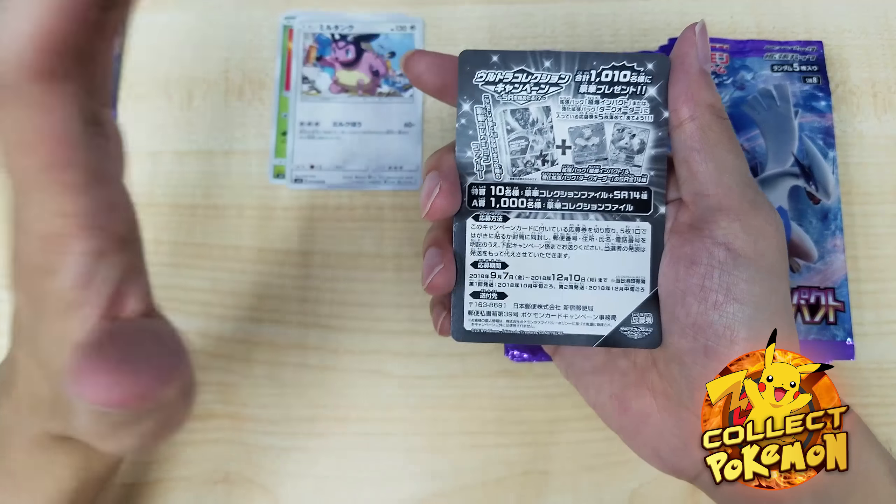First pack in we pulled two useful cards already — fun! We have a Toxicroak. Oh very nice — Espeon! I was about to say Umbreon, oops — silly me — Umbreon. Oh nice, this is very interesting: after you evolve this card, it can use all the attacks from the previous evolution.